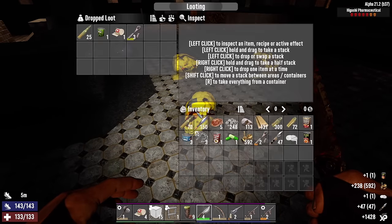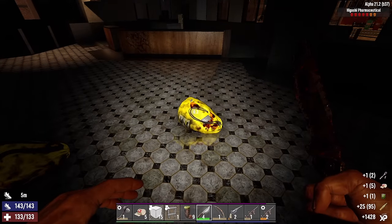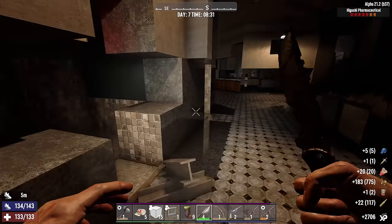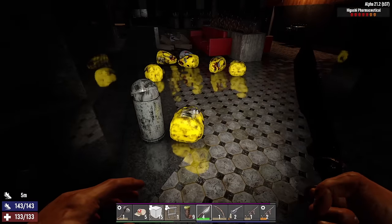And with that ratchet - there's another one, level 3 - we can go take apart all those office chairs I've been saving for the mechanical parts and use them to craft a workbench. And then we can also get the gyrocopter accessories crafted today.